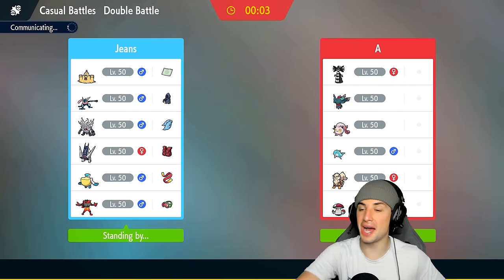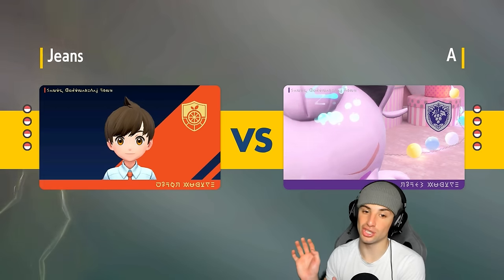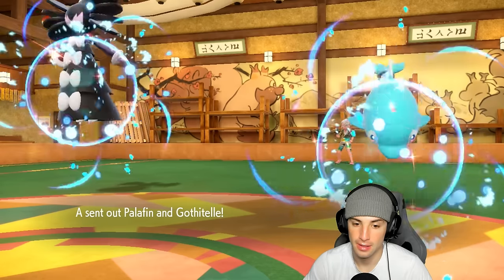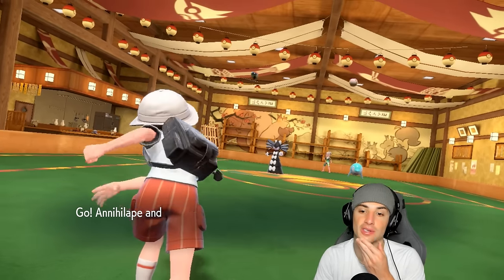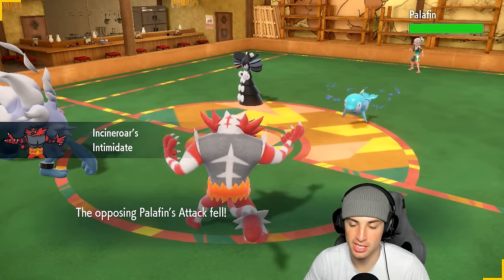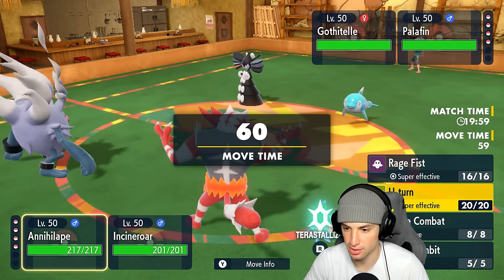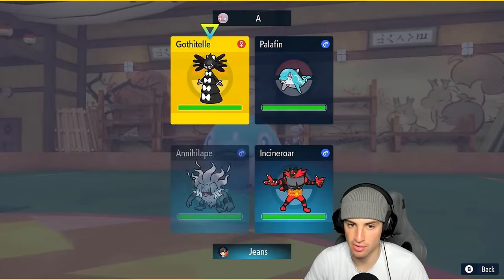If they lead Gothitelle, we can just launch a Final Gambit to cancel it out. We're going to Intimidate with Power-Up Punch — chances are the opponent just hard swaps, so I thought about Flip Turn. And we'll just Final Gambit the Gothitelle slot. They bring in Arcanine — who could they actually Parting Shot or Flip Turn into? Scream Tail is a good one. We'll just rip a Knock Off and remove whatever item the opponent has. Gothitelle protects — they're just reading out what we have.